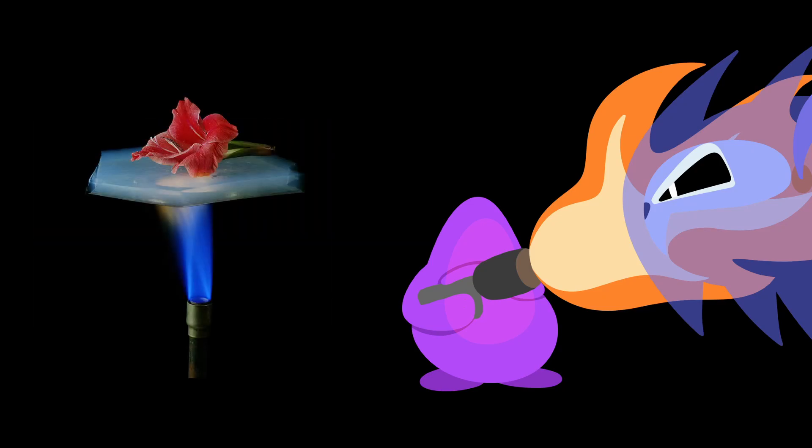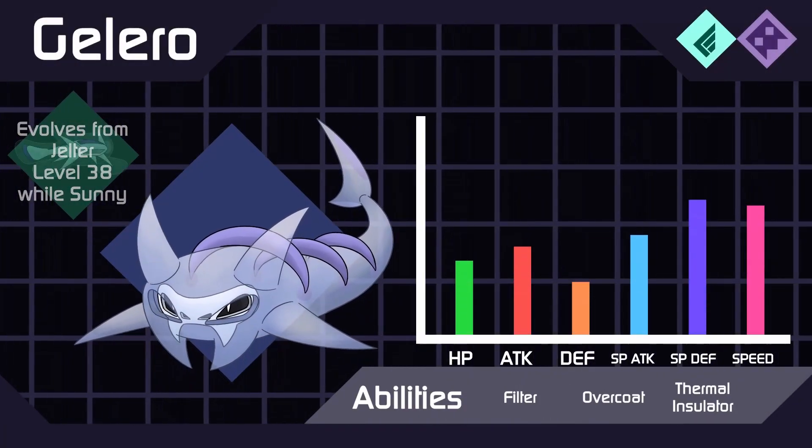They are fantastic thermal insulators due to all the air inside of them. So Gelter evolves into Gelero, the aerophasma type.